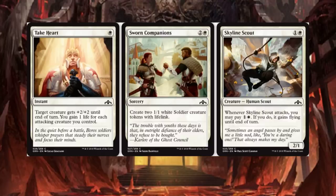Sworn Companions is a 3-drop. Create two 1/1 White Soldier Creature Tokens with Lifelink. Yeah, we've seen this a billion times. It's just another way to get some more tokens out there.